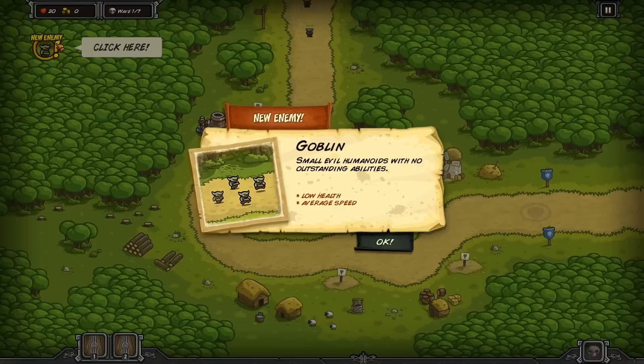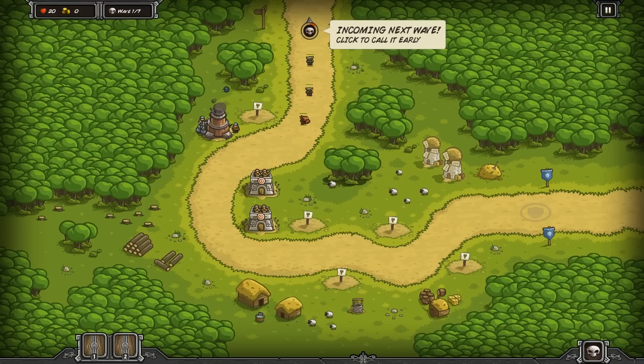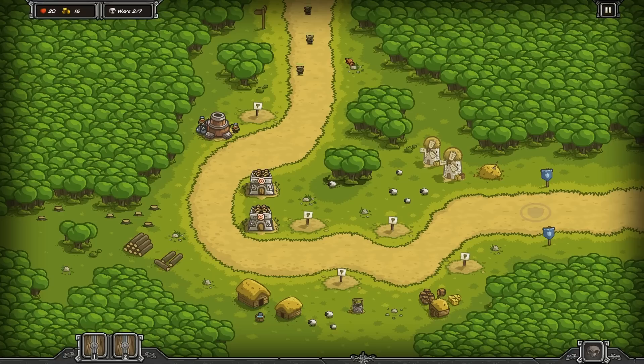New enemy - a goblin! Low health, average speed. Here they come down the road. Bombs away! The arrows are really pinning these guys down. The artillery kind of misses a lot - it's good for area damage but not very accurate for single target. Incoming next wave - bring on the pain! The dwarven bombard is doing damage but these enemies aren't congested enough for good area effect.